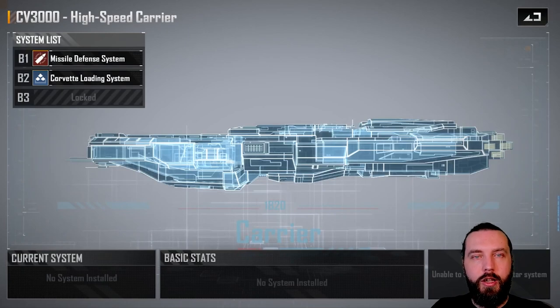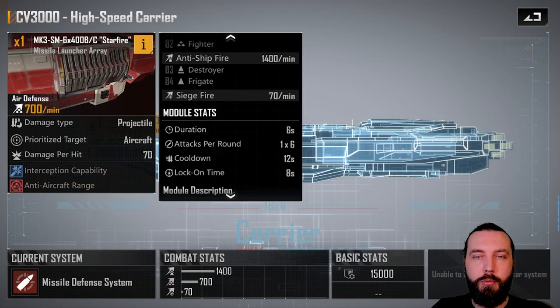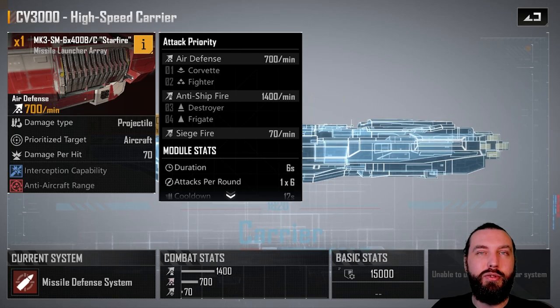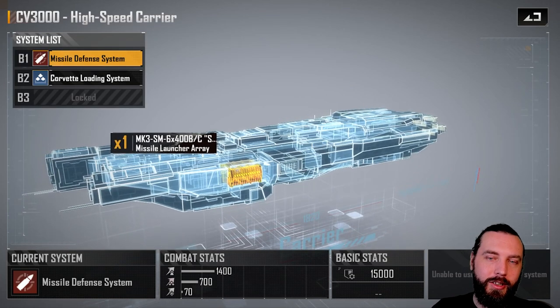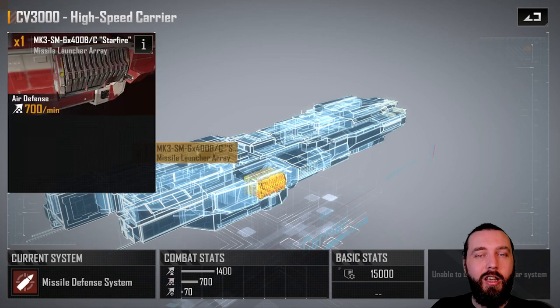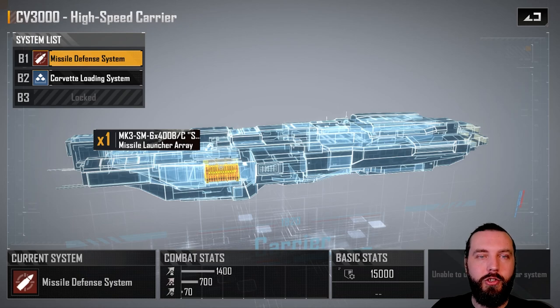Going to the additional systems in B1, you have another missile defense system with interception capabilities, six-second duration, one times six attacks per round, 12-second cooldown, and eight-second lock-on time. Air defense: meh. Anti-ship: meh. It's pretty terrible overall — a single missile system that just isn't worth it. I would have liked to see something like the CAS torpedo system here, which would have made the ship a bit better in my opinion. But in general, it's pretty terrible.